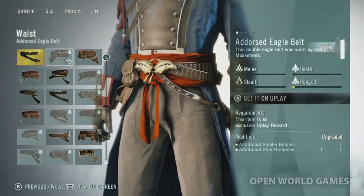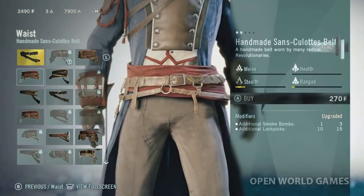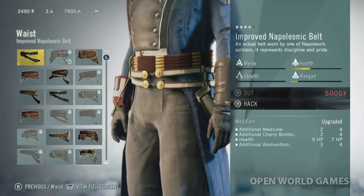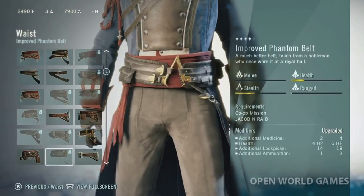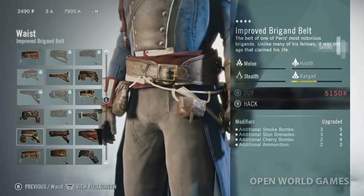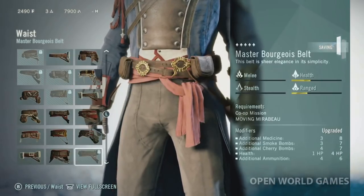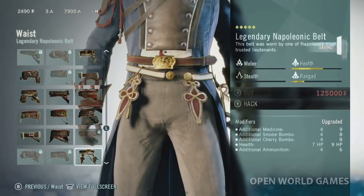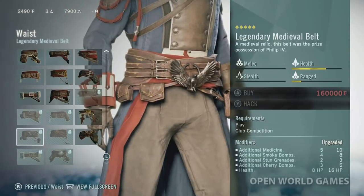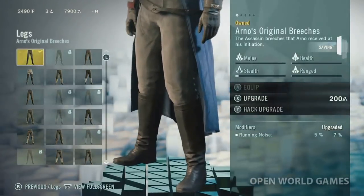We've got the belts. That awesome one is a Uplay item - I hardly remember my Uplay password, but oh well. Pretty awesome looking belts. I like the belts that have the bright red wrapping. These actually give you more ammunition, cherry bombs, things like that - so these are going to be extremely important. I need to upgrade big time. Cannot wait to play more of this game. You know not to mess with someone wearing that belt buckle - though it's crazy expensive.